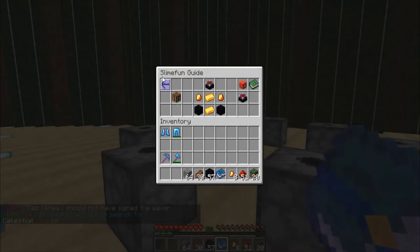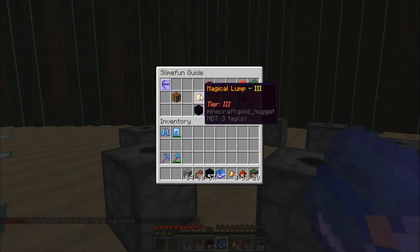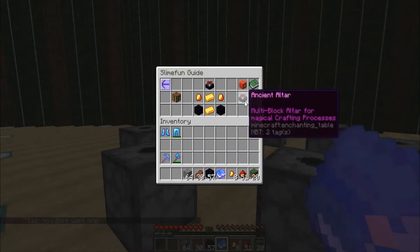So the Ancient Altar is a magical gadget, and you're going to see what it takes to craft. It takes an enchanting table, two Tier 3 magical lumps — we're going to have to go get a couple of those real fast — two 8-karat gold ingots, and two obsidian. And that's going to give us our Ancient Altar.